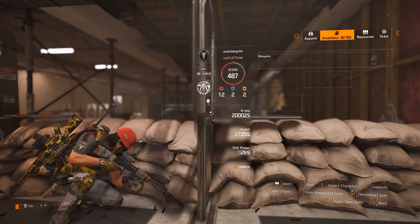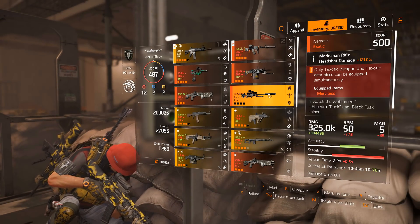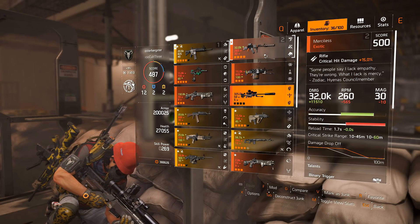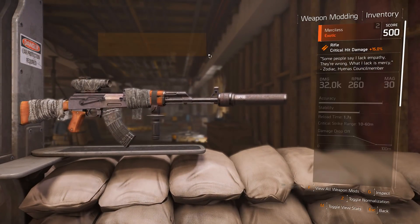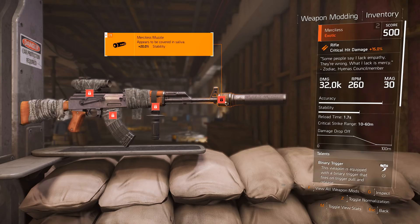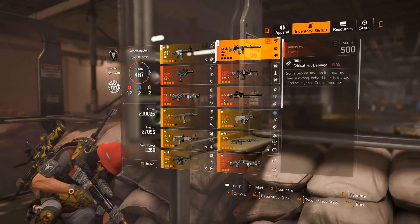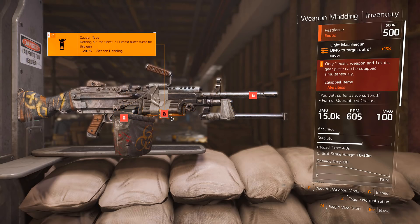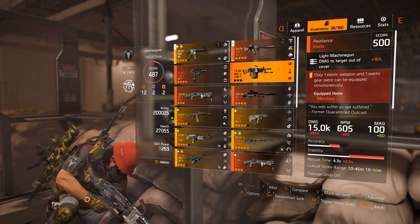Pretty much all of the exotics had their damage increased, besides the Nemesis Sniper Rifle, which really didn't need it. What also happened is that all of the exotic weapon attachments actually got buffs added to them. These attachments were shown on the weapons before as locked and didn't have any stats. These stats were added on top of the damage increase.